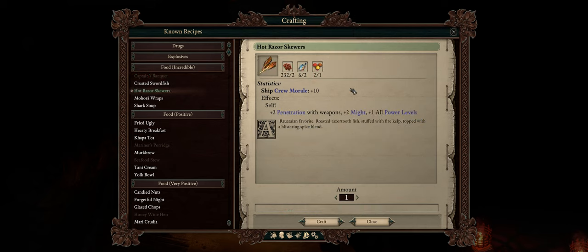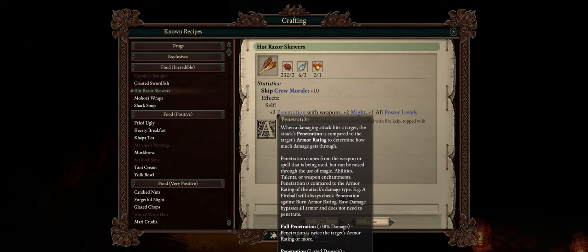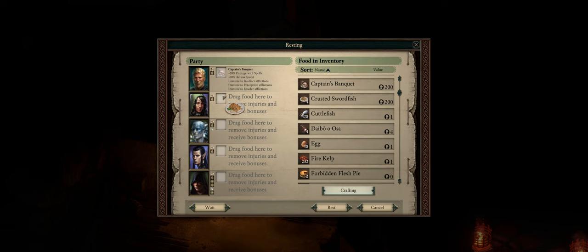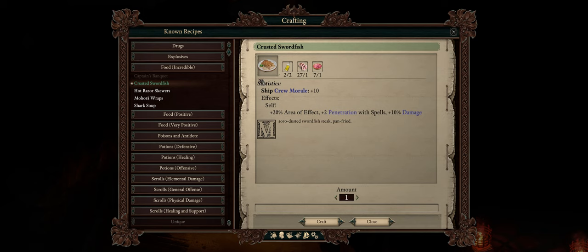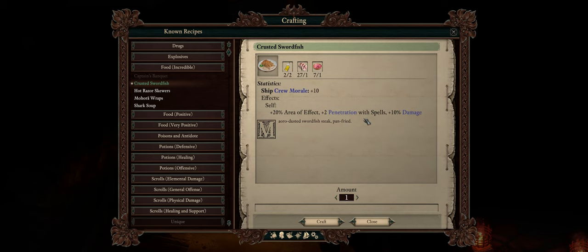If you want a more DPS-based melee character, then Hot Razor Skewers are also decent, as they grant plus 2 to Might, plus 1 to all power levels — which is massive — and last but not least, plus 2 penetration with weapons. Now when it comes to spellcasters, we have another very powerful recipe: Crusted Swordfish, which I actually give to all my spellcasters. It gives plus 20% area of effect, which is quite powerful for all casters, plus 10% damage, and most importantly a very hefty plus 2 penetration with spells.